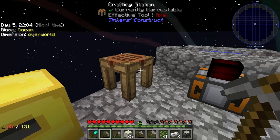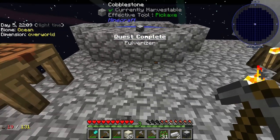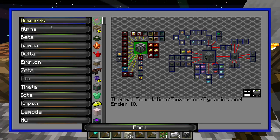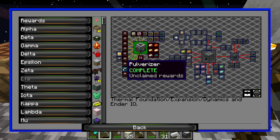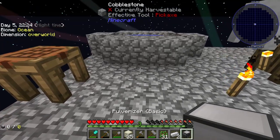Let's go ahead and claim that quest — in the data tab, I believe. Here it is. Claim that. So we have a pulverizer now.